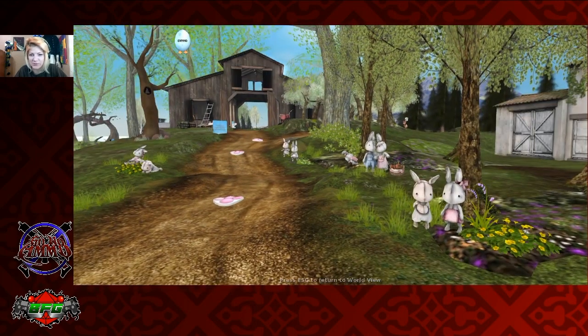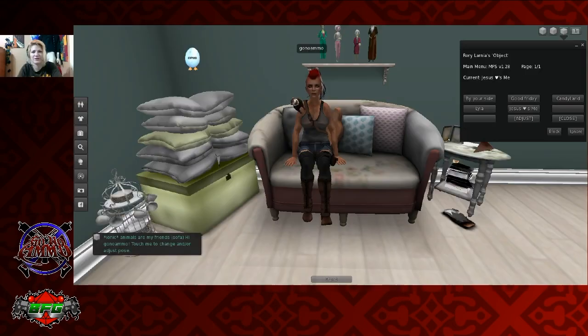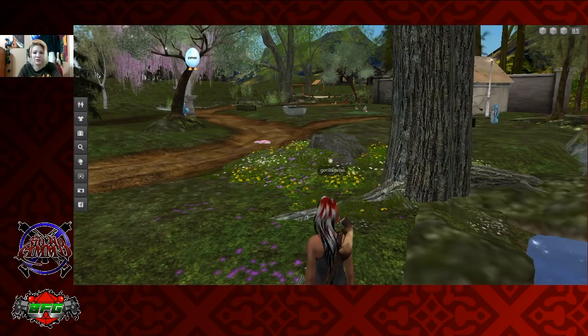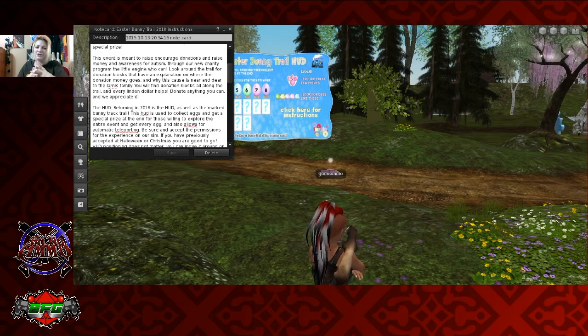Isn't it gorgeous? I think it's gorgeous — it's just so cute. Little plushy rabbits on the shelf behind me. The Golden Girls — that's great! Well, I found the next one, if it will load right here next to this tree. This event is meant to raise money and awareness for autism through the charity program The Little Injun Who Can. So that's pretty cool and I'm definitely gonna leave a little donation before I leave.